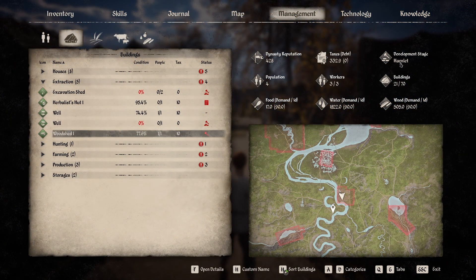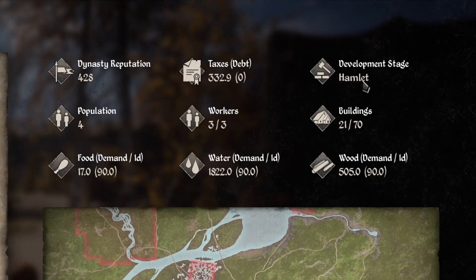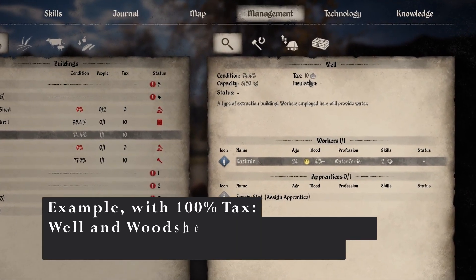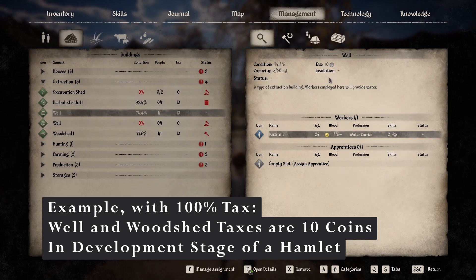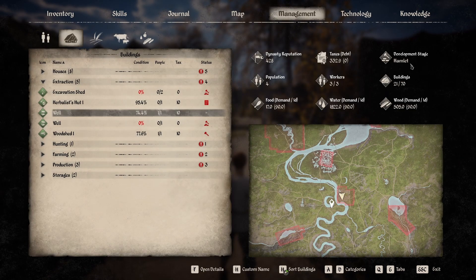You also get a tax multiplier based on what development stage your village is in. Currently I'm in the hamlet stage. When you first start your village, the taxes per building, field, or orchard will be on the lower side, but this will increase depending on your development stage.